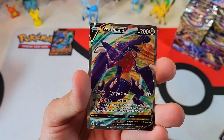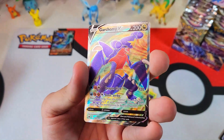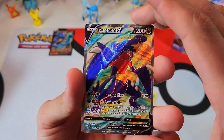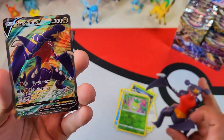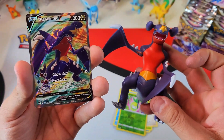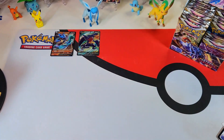What do we have here? Ooh — Garchomp full art! That thing's sweet. I just got this figure too. Look at this — rawr! The brothers. Pretty, pretty, pretty cool. Bam! Hit number two.